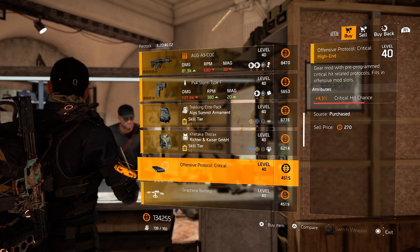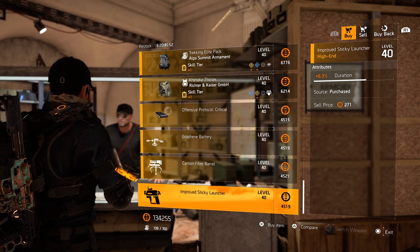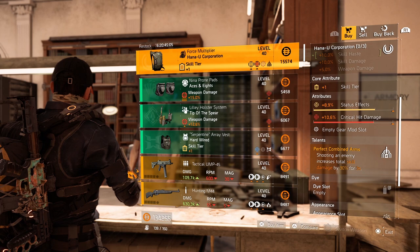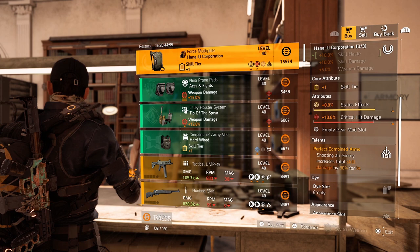Over to the mods: 4.3% critical hit chance, 6.3% duration for your drone, 5.9% skill haste for your turret, and 6.3% duration for your sticky launcher. Let's head over to the clan. The backpack Force Multiplier, the named Hanyu with perfect combined arms on there, is for sale — a very, very nice one. 10.6% critical hit damage already and 8.9% status effect. Roll the status effect away for some skill damage and you have a very nice backpack for your crit skill build.